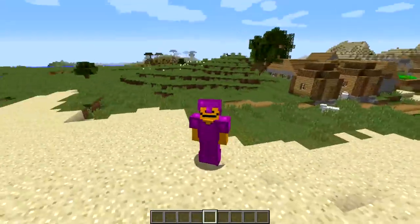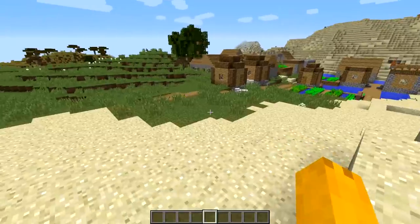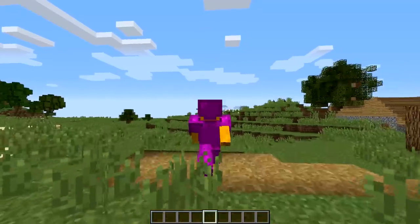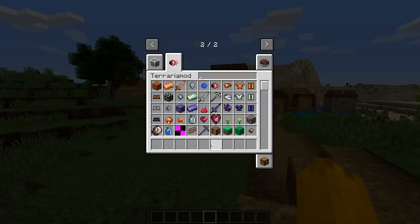Last but not least, the demonite armor. Maybe the person who created the mod didn't know how to do 3D models, because armor obviously has 3D models since they're worn on the player. I don't know how to do that either, so I guess it's good enough - but the purple is a little bit brighter than I'd like for demonite.